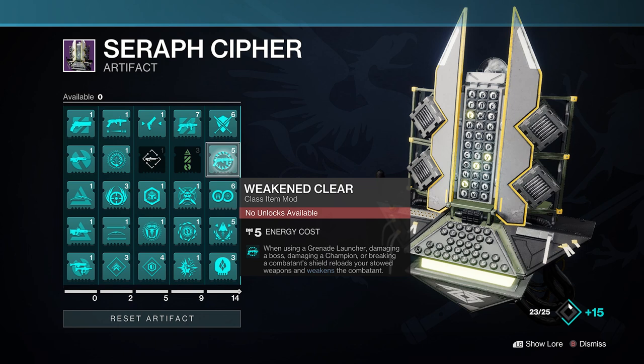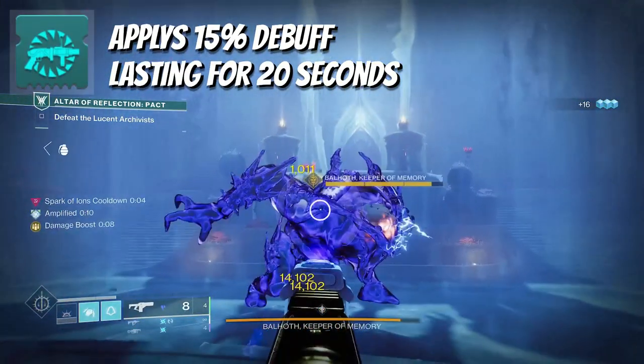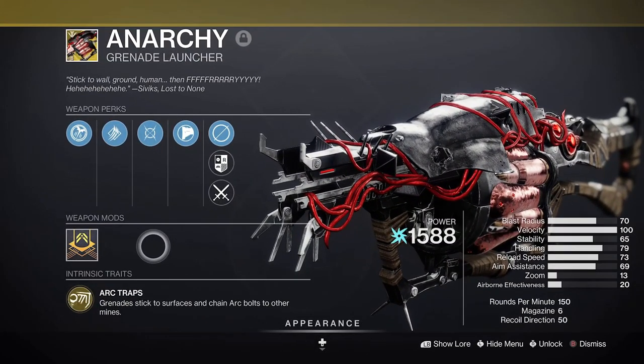By now you've probably become familiar with the Weakened Clear mod this season, granting a 15% debuff to targets for about 20 seconds when hit by a grenade launcher. Witherhorde is the go-to right now, but it's time to restart the riot and cause some Anarchy.